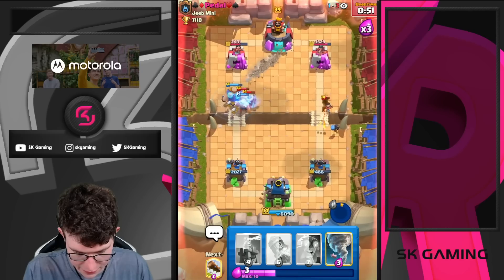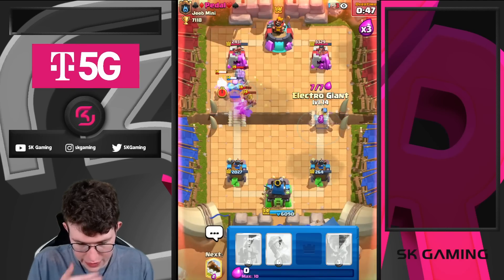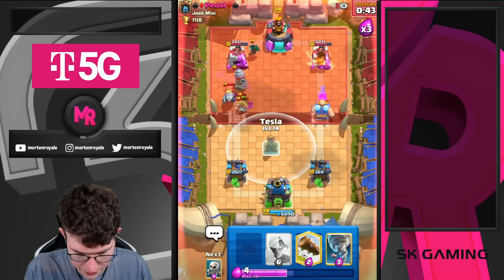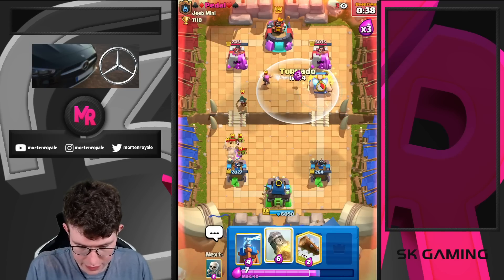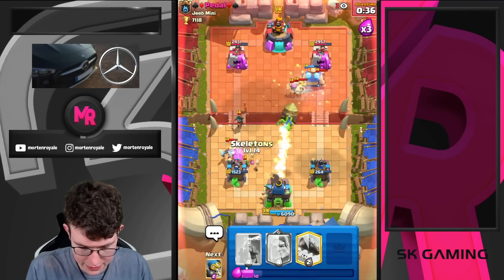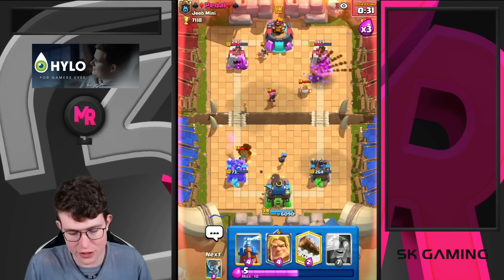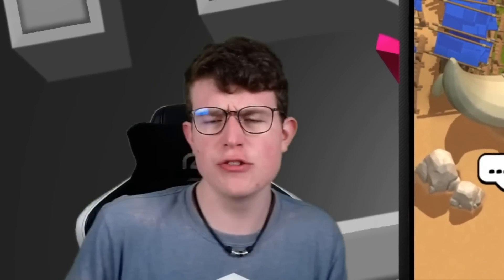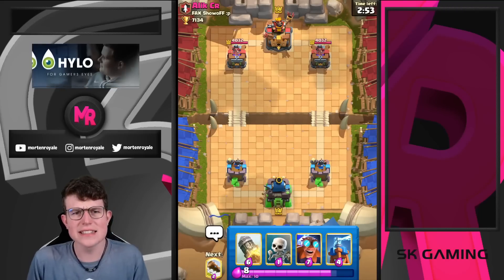Going for Skeletons with the ability. Another E-Giant on the right side. Tornado, Rocket, Skeletons — I don't think it's going to work. Actually, Mini Pekka drew really solid counters so he played that well. We just hope nobody else is playing a deck like his. GGs, moving on to the next game.